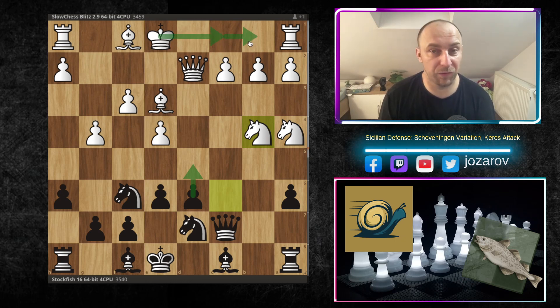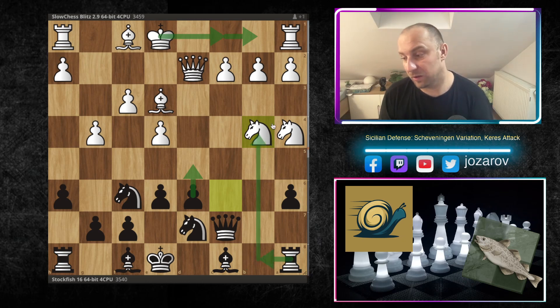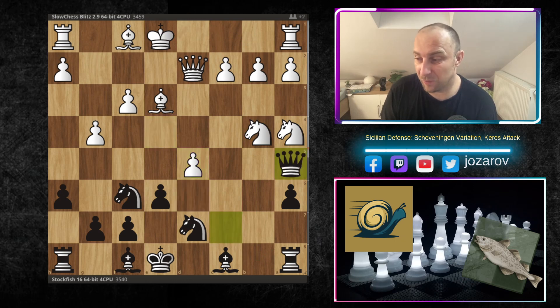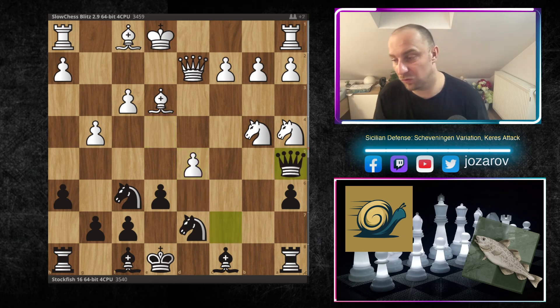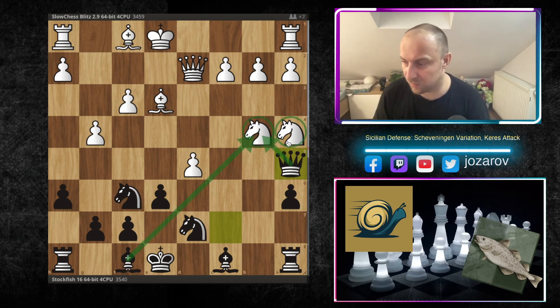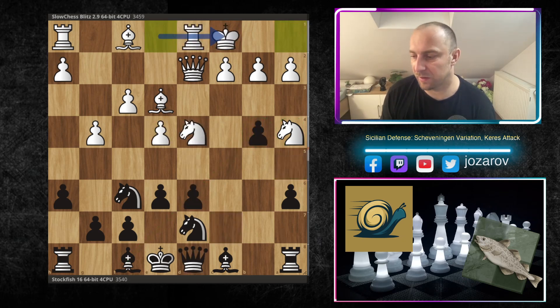It seems strange to give up a pawn, but imagine if white has already castled queenside — then Rb8 would simply destroy the queenside. And even if white takes the pawn immediately, there are wild lines with d5: after Qa5 you could lose a piece — both knights are hanging, with a double attack by the bishop and queen against the knight on b4. That's why queenside castling is necessary first.